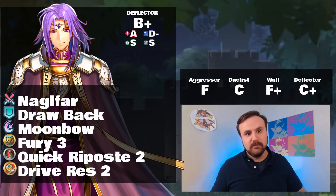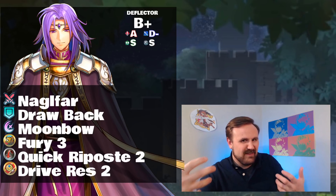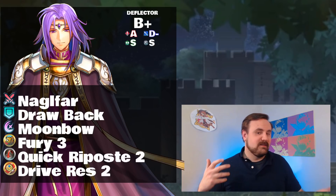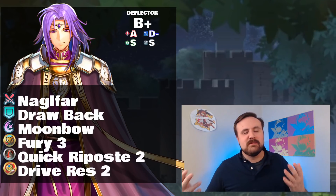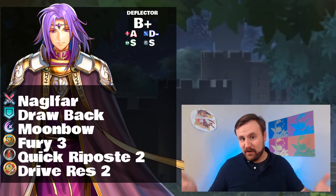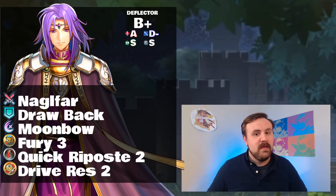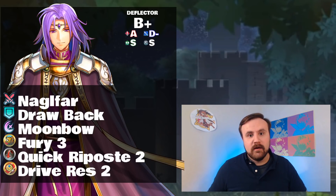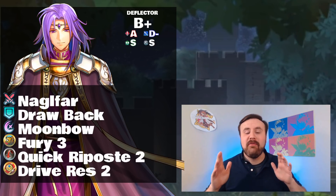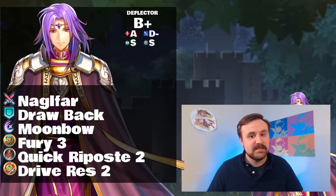We're going to talk about the budget build only briefly, because we're going right into a real build — they're both very similar, just one's a cheaper variant of the other. I have Quick Riposte 2, and Fury 3 is on there because it's a great skill on these generalist mages. One nice thing about this build and the next build is they're going to get you a lot of arena points compared to other mages.